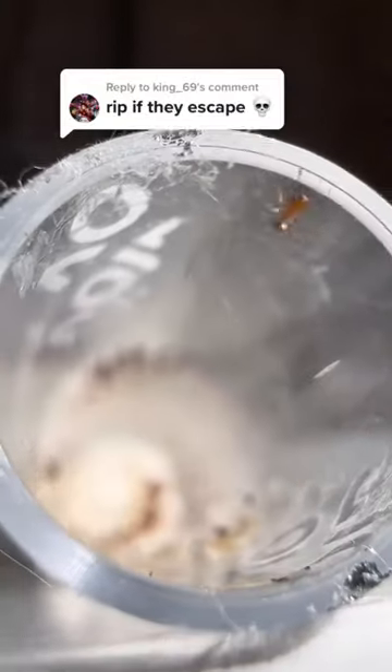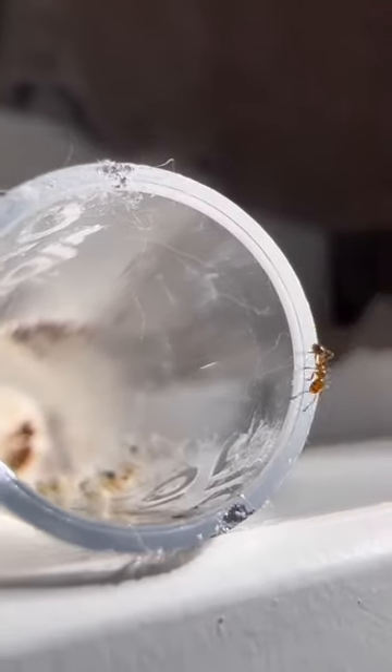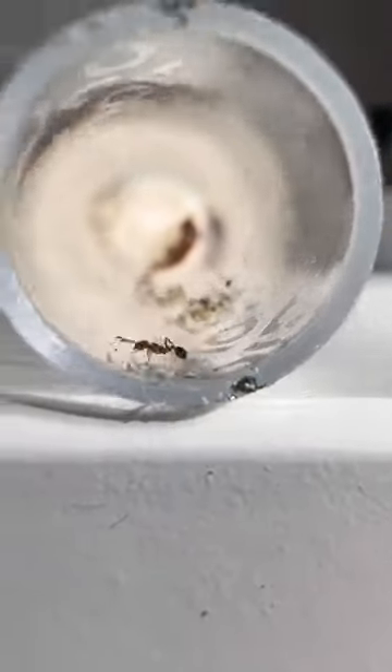This right here is my young colony of fire ants, and although they're young, they're already trying to explore the world. All over the world, these fire ants are invasive and killing the native colonies. That's why I need to keep them very secure, and although there's only a small colony, they're already eager to escape.